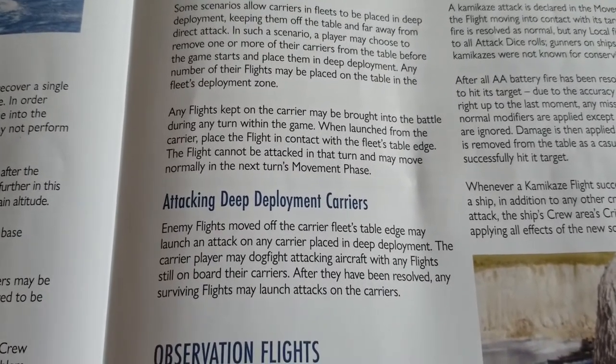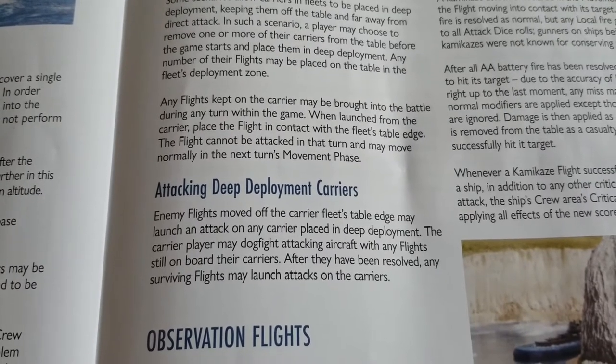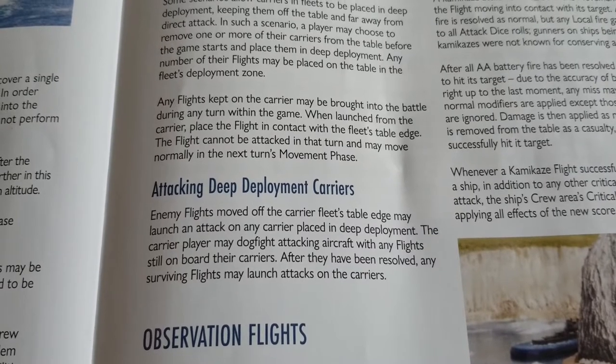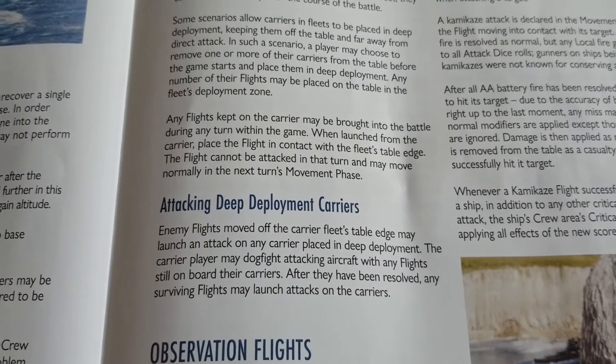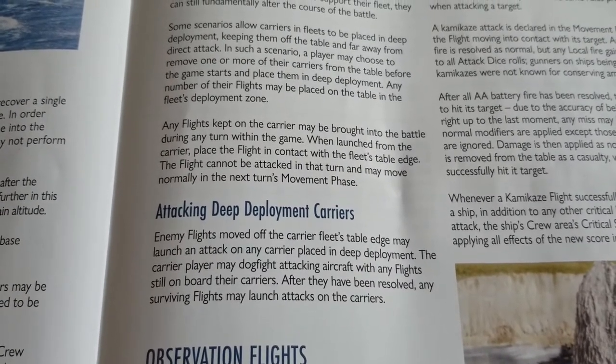There are still some vulnerabilities in deep deployment. Enemy flights that move off the carrier's fleet table edge may launch an attack on any carrier placed in deep deployment. The carrier may dogfight attacking aircraft using flights still on board, after which any surviving enemy flights may launch attacks on the carriers.